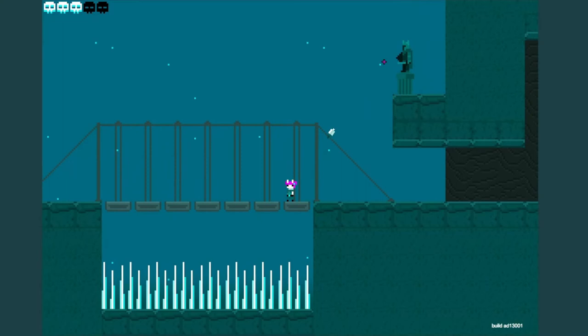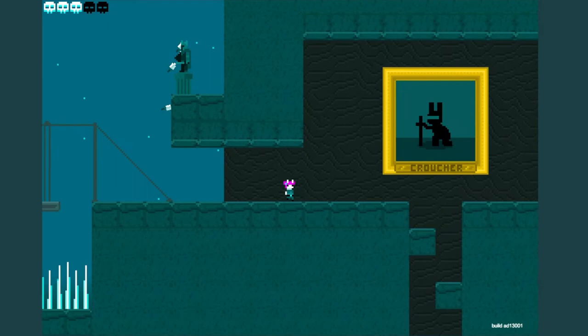So here we've got our little rope ridge and spikes from the looks of it. And there we have the new enemy. But that is just a statue of one — I'll show you the real one in a second.